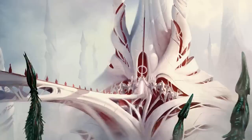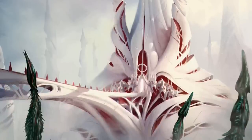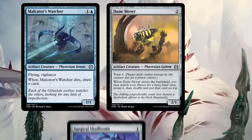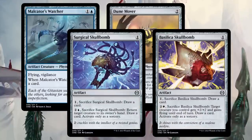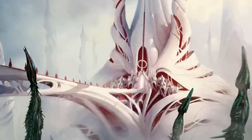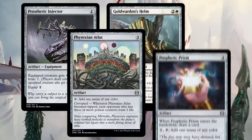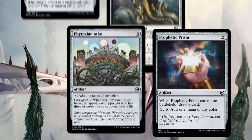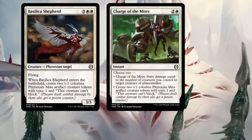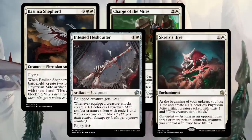It's important to know which payoffs you're working with to inform which enablers you may want. For example, disposable artifacts like Malkader's Watcher, Dune Mover, or the Spellbombs work well with the enters-the-battlefield payoffs. But if you're working with cards that care about how many artifacts you control, you want things like equipment or mana rocks, which tend to stick around for a while. Mites are great with both kinds of payoffs, so be on the lookout for Basilica Shepherd, Charge of the Mites, Infested Fleshcutter, and the mightiest of them all, Skrelv's Hive.